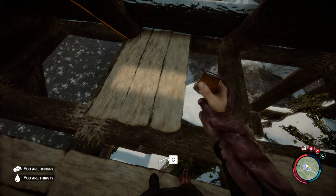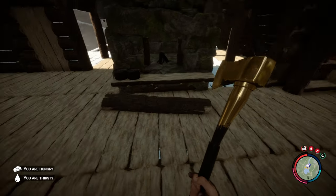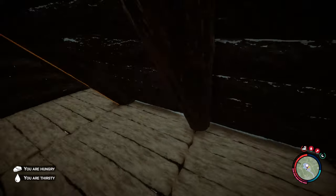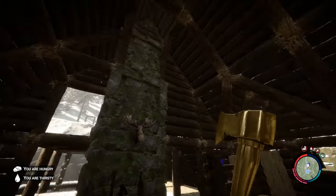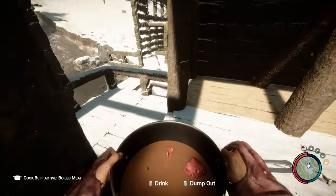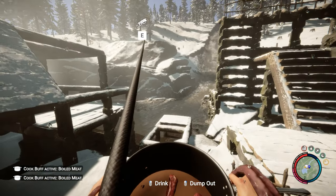Oh wrong direction, what an idiot. Okay nice — I do have one plank over here, why? That one's missing, nice. So this is gonna be something for the future plans. Anyway let's just get some extra batteries because maybe I'm gonna need more batteries in future days, so we're gonna do this straight away.